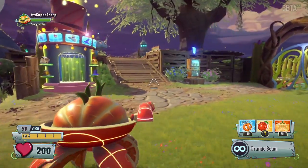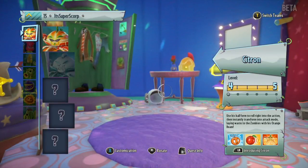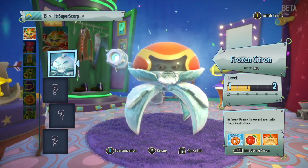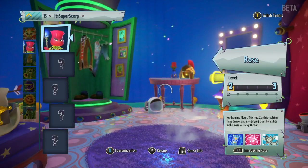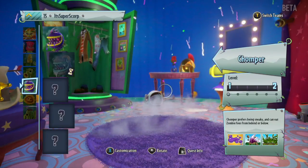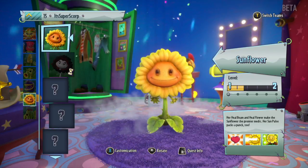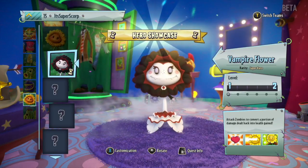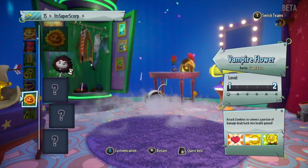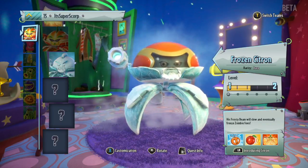Here you can change your character. As you can see, I've got Frozen Citron, Rose, Corn, Peashooter, Chomper, and also an EA Chomper which is pretty cool. There's also Sunflower, Vampire Flower — which was a super rare — and other rare variants.